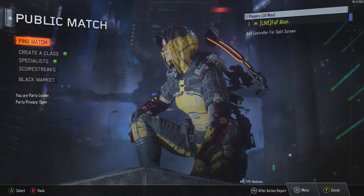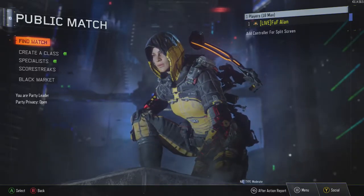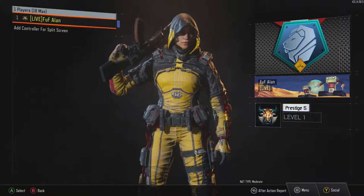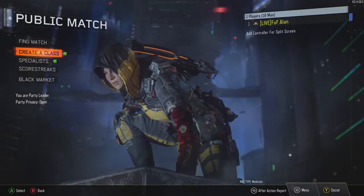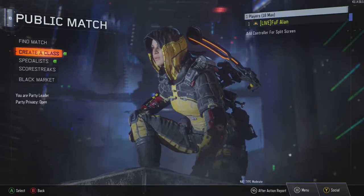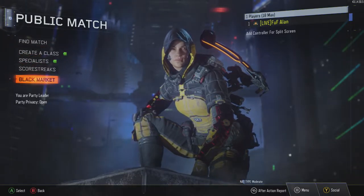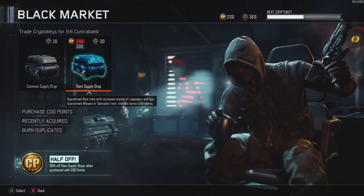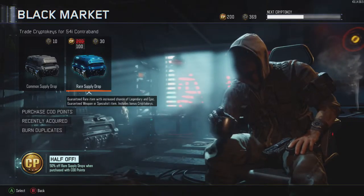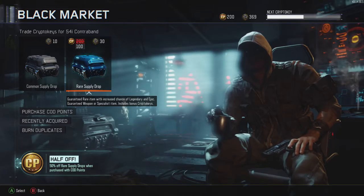What's going on guys, this is Alan and today I'm bringing you episode 3 of opening crates. I didn't do episodes 1 and 2 I guess because I'm prestige number 5 already. A few weeks ago it was double crypto keys and I basically grinded for those. I have 369 keys - I played probably 8 hours that weekend. Anyways, let's see what we can get in these crates, let's get into it.